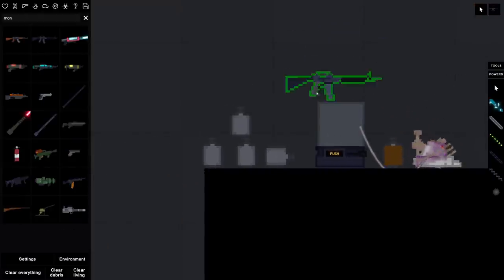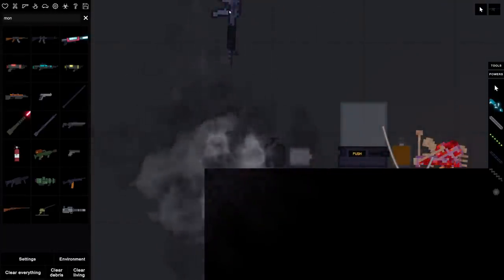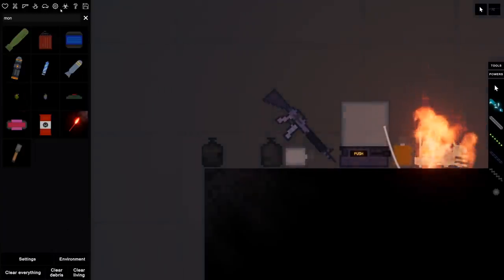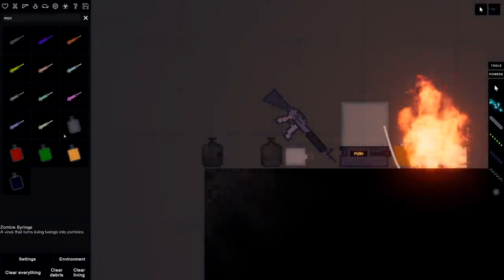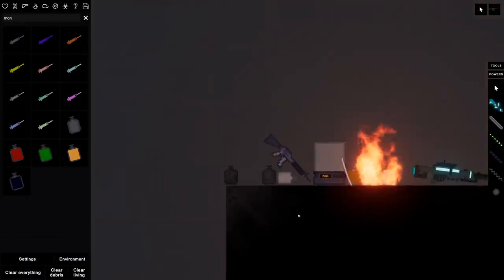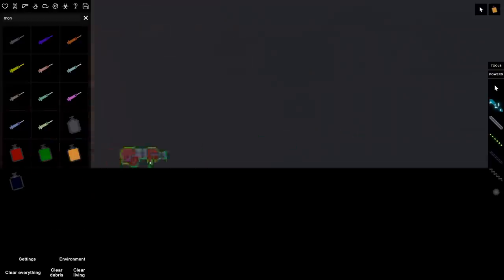By the way, these things can't be destroyed either, so it doesn't work like the syringe where you can just blow them up. Wait, I thought it said these were indestructible — that clearly blew up. Let me read that again — oh, not all of these are indestructible. It just says the empty flask is indestructible, but the other ones can be destroyed.